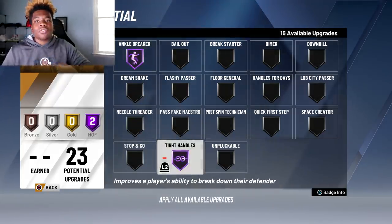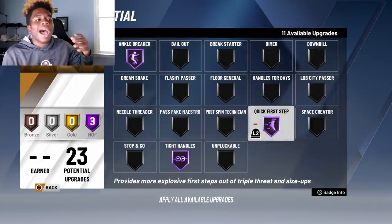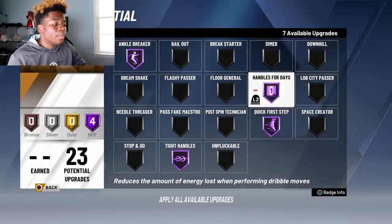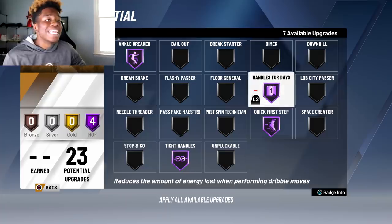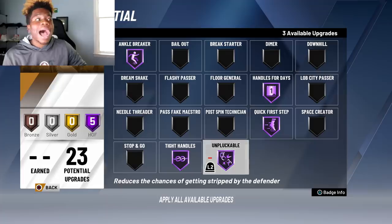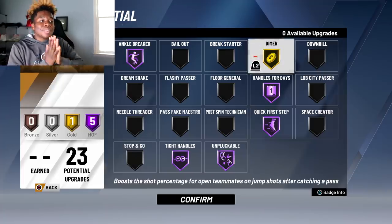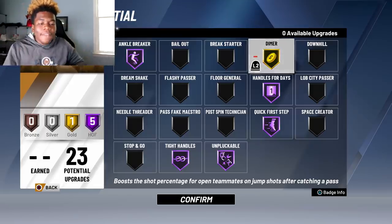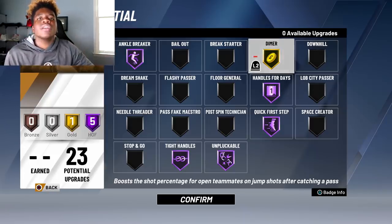Playmaking is huge. Ankle breaker on Hall of Fame off the rip. Tight handles on Hall of Fame off the rip. Quick first step needs to be on Hall of Fame — I'm an ISO player, I'm gonna be cooking, I need to go crazy with quick first step. Handles for days is extremely important; it reduces the amount of energy lost in dribble moves. I'm putting unpluckable on Hall of Fame because I'm not gonna sit here and get spammed by lockdowns this year. Dimer I'm putting on gold — I know I'll be playing with lockdowns and if they have a lower three-point rating, passing to them with dimer gives them a better opportunity to make shots.